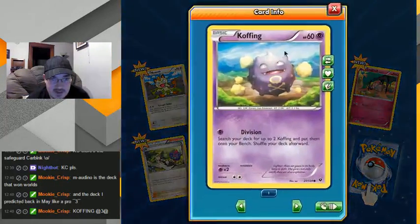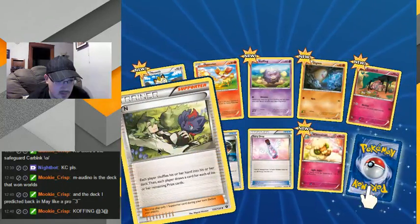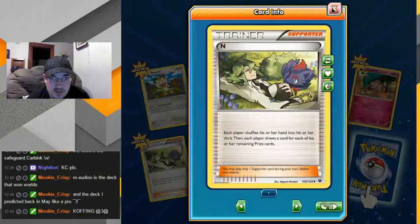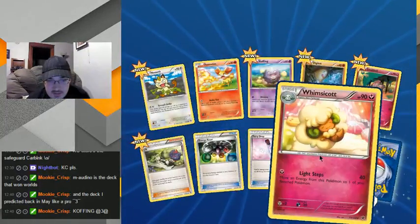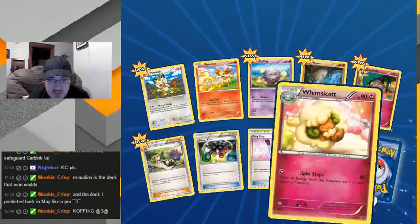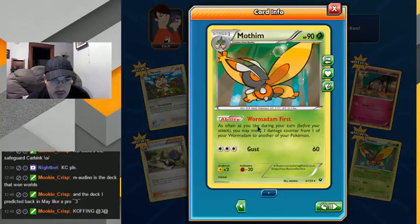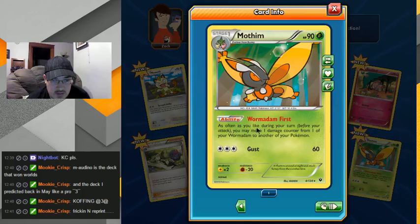Oh yeah, Koffing — just looking happy, floating around. Is there like an all-Koffing deck using that division? Lots of cool artwork. Ooh, another Whimsicott! Hey, yes! That could be good — for only one energy, just do some damage and cycle it over to another Mothim, as often as you like during a turn.